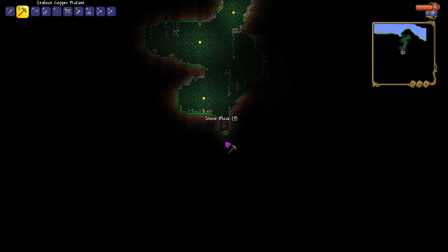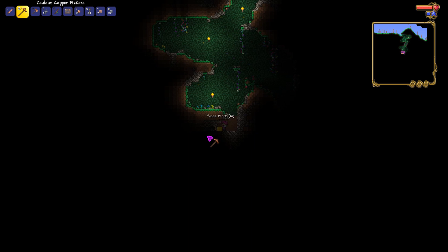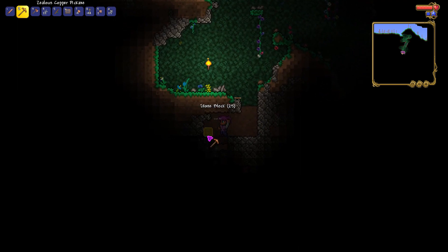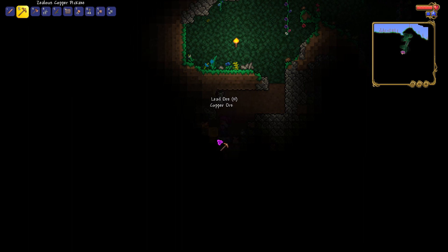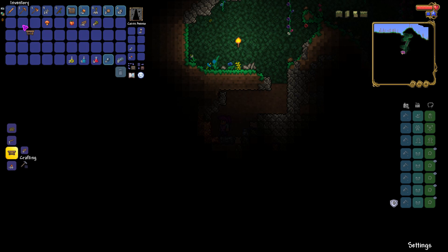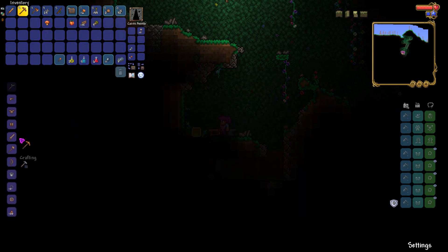It looks like there's either a cave or maybe some ore. I can always zoom in if I need to. Yep, it's a lead ore — need some more stone. Get some copper while we're here. Make a workbench, stick that over here for the time being. Should be able to create an anvil, which we'll put here.